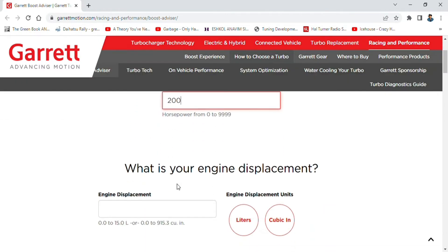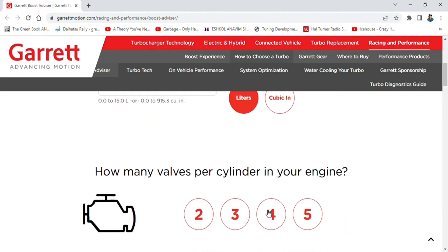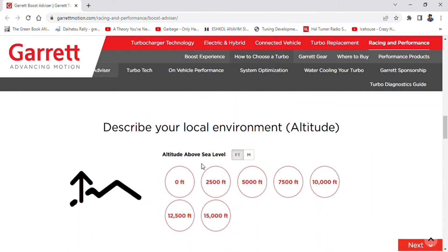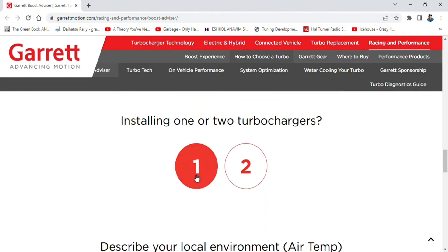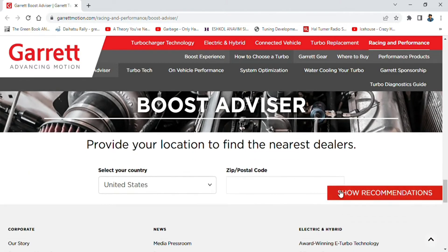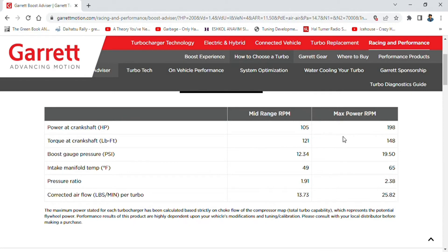Alright let's check in our numbers at 200 horsepower. Displacement 1.4 — we can't go lower, bear that in mind. It won't recommend anything for you if you go 1.3 or below. Air-to-air intercooler, zero altitude. If you've got altitude, obviously set that differently. In the UK the average temperature is 10 degrees C — pretty sure it's going to be like that in Western Europe too. 7,000 RPM and we're ready to go. Okay so we've got 200 horsepower and 1.3 bar of boost because our pressure ratio is 2.38.